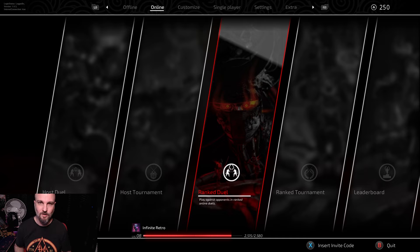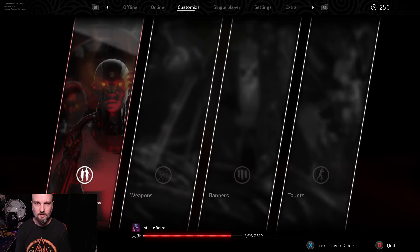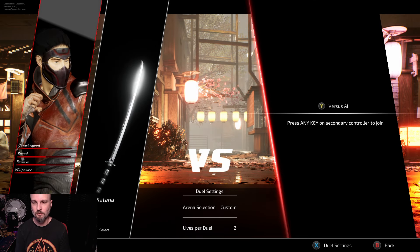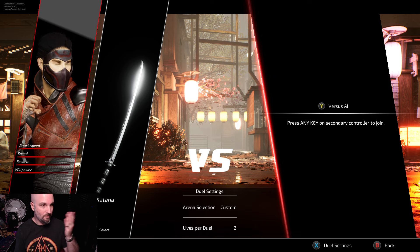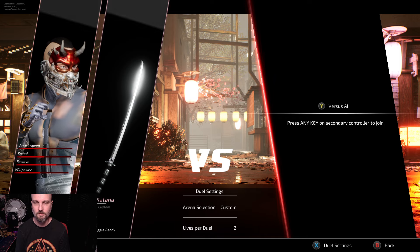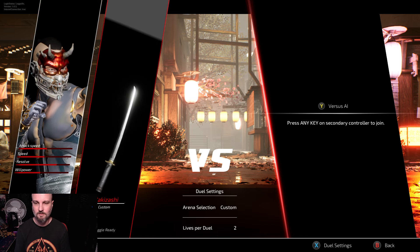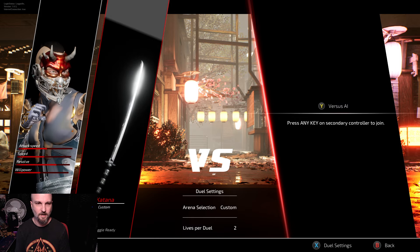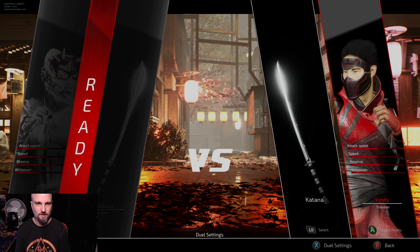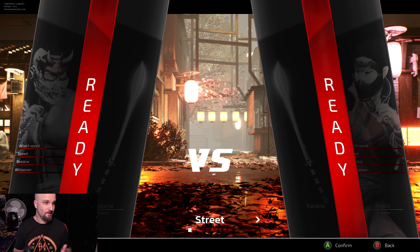You can kill them in one go — cut off their legs, their heads, their arms — it's pretty cool. Let's jump into single player to show you one quick match. You can choose your character here; I think I've unlocked all the characters now, which is pretty awesome. Then obviously you choose the weapon you want to wield as well. There's a whole bunch of weapons available, and then you can also choose your opponent and dual settings.